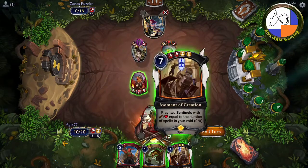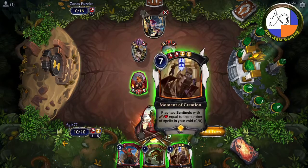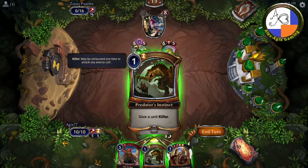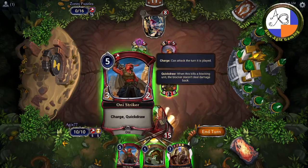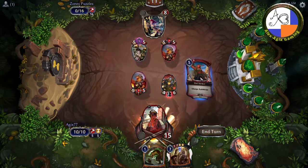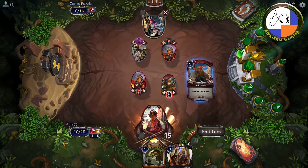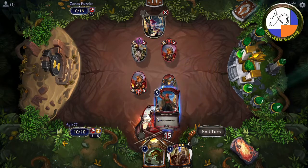Moment of Creation: play two sentinels with power and toughness equal to the number of spells in your void. Right off the bat, no spells in your void, so when you play this you won't get more than two one-ones. Predator Instinct gives a killer, knocking that off. Only striker and charging — quick draw. If I play this I'll have a five-five, four-six, and three-two.